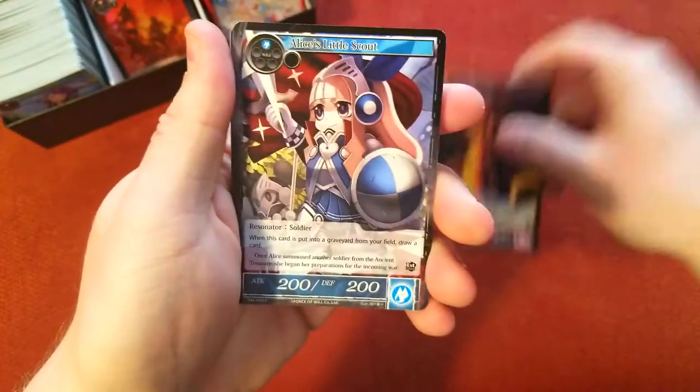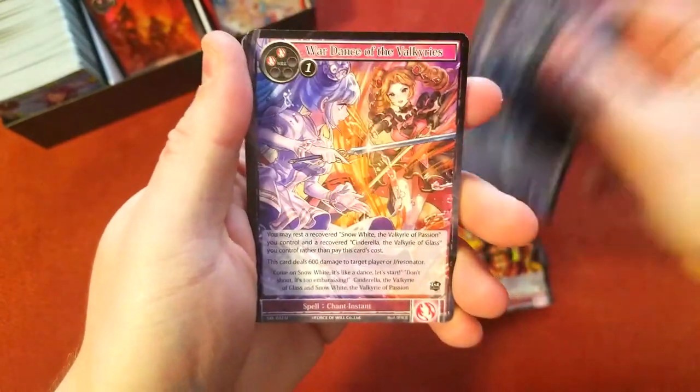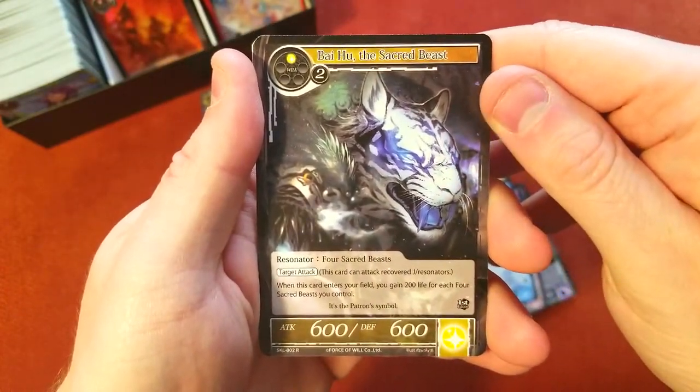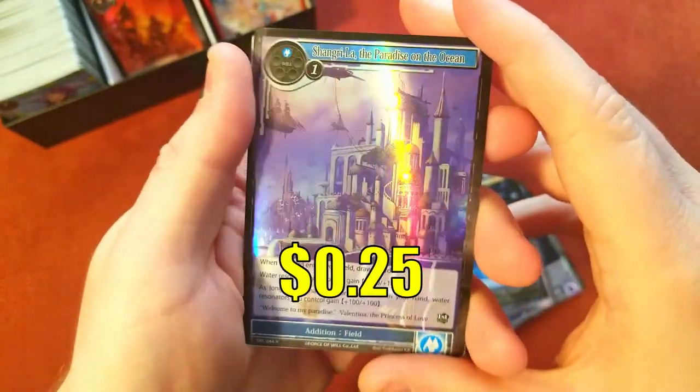Flame Cat, Alice's Little Scout, Flame King, and War Dance — that's just an uncommon. There's our rare — The Sacred Beast, nice little blue tiger. Water magic stone, and then we got a foil of Shangri-lai. Very cool. Few more packs to go.